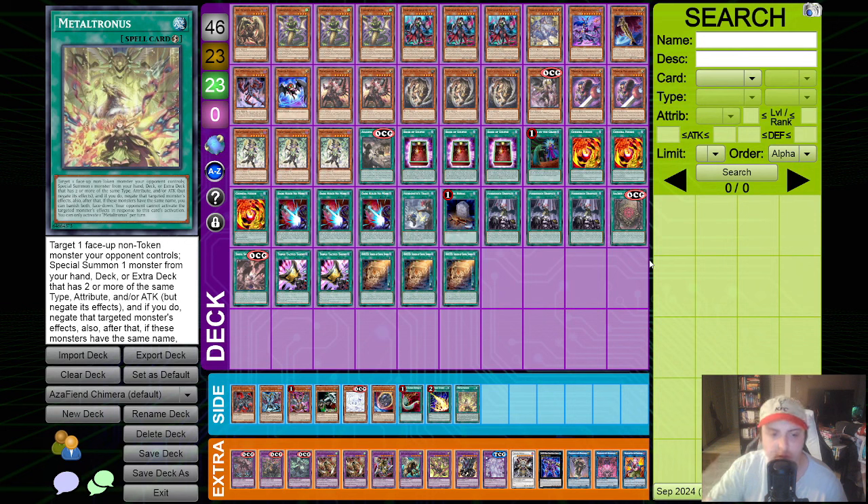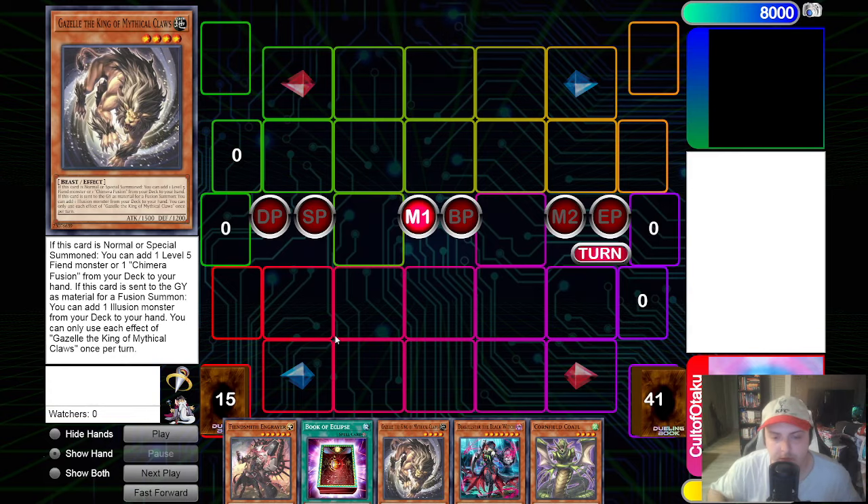Let's jump over to a handful of combos on how to play through or into certain hand traps. The first combo we're going to look at is probably the big one: Droll and Lockbird. Chimera Fiendsmith was a deck that could very well play under Droll and Lockbird under the right conditions, and Azamina is no different. However, unlike the Fiendsmith Chimera before, there are now three engines conflicting for the add slot, so you have to prioritize what's going to get you the best ideal end board under Droll and Lockbird.